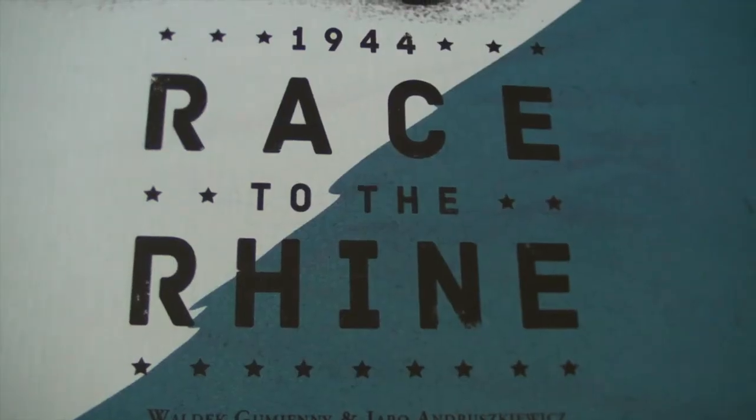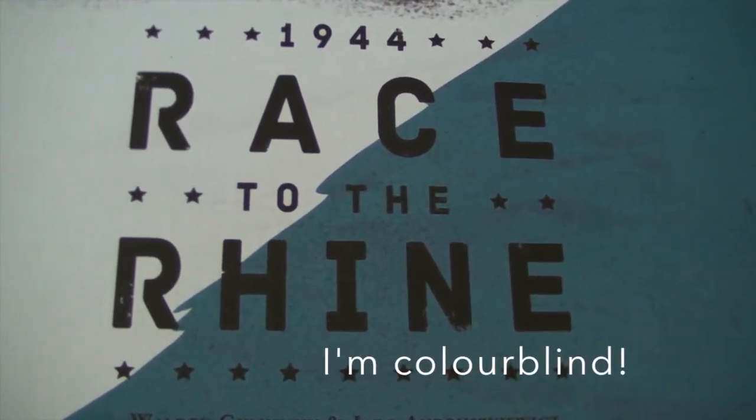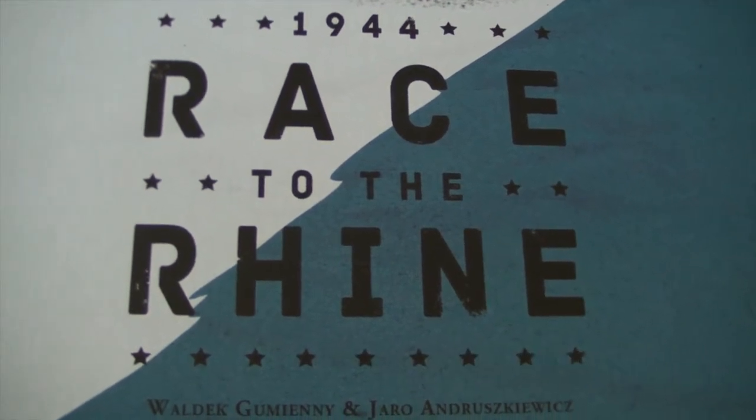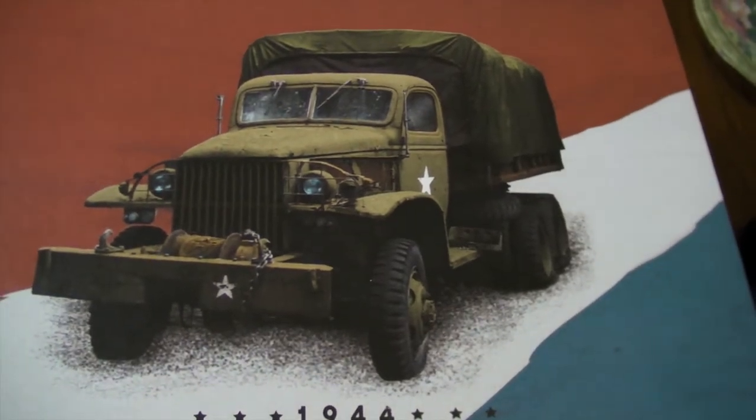The cover is gorgeous. It has green, yellow, and blue for the three commanders. It has a nice cover. Green represents Montgomery, or Monty. White represents Bradley, and blue represents Patton. So there we have the three players, because this is a one-to-three player game. It has a nice little truck on the front, and the box is mighty heavy too.